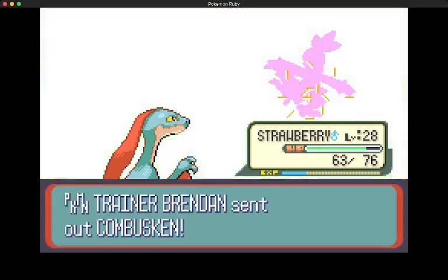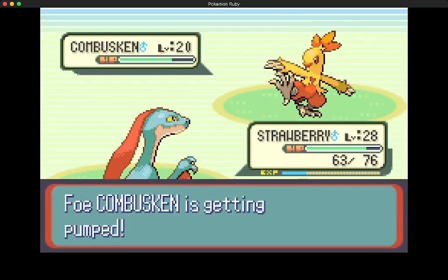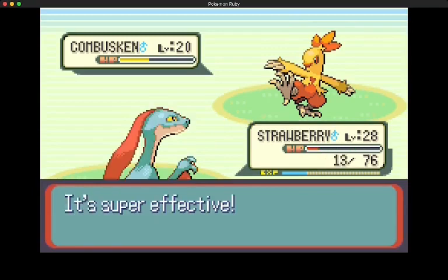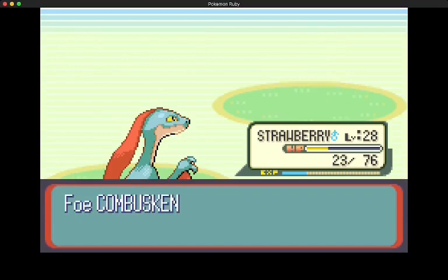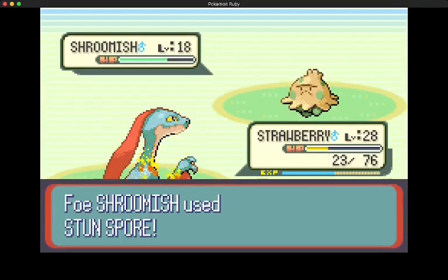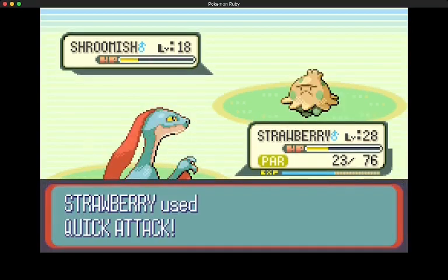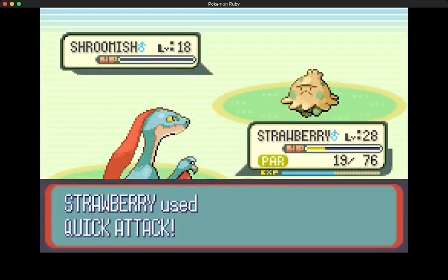Now here comes the moment of truth - will we defeat Combusken? We try quick attack, it uses Focus Energy. We use quick attack again and get it below half health. That Ember does a lot though. Oran Berry activates - and a critical hit quick attack finishes it. Then Brendan sends out Shroomish. It hits me with Stun Spore - paralysis is super annoying. But we break through the paralysis, Tackle does nothing to us, and we defeated Brendan.